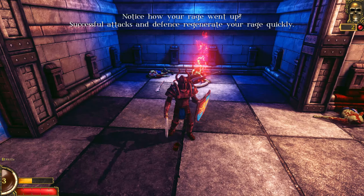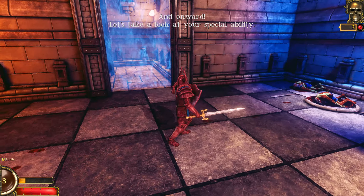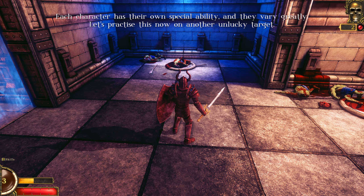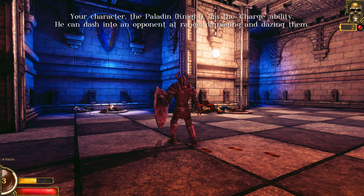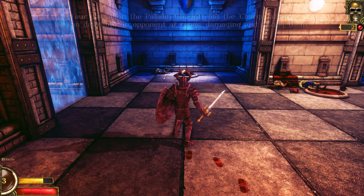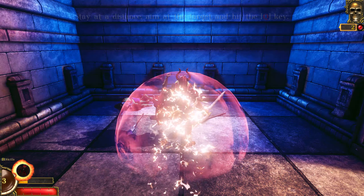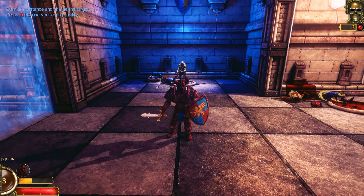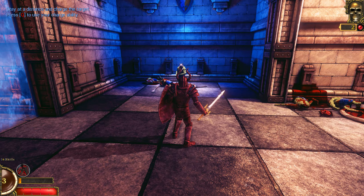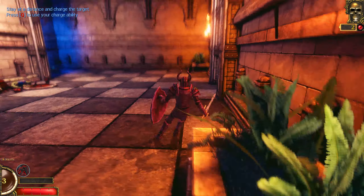Seems fun - regenerates your Rage quickly. Special ability - ooh, nice. Each character has their own special ability and they vary greatly. Let's practice this now on another unlucky target. Your character, the Paladin Knight, has a charge ability. He can dash onto an opponent at range and damage them. Stay at a distance, aim at the target with the Q key. Oh, come on. Let's Rage - Rage against the machine.